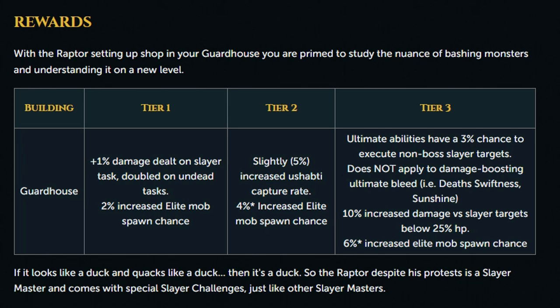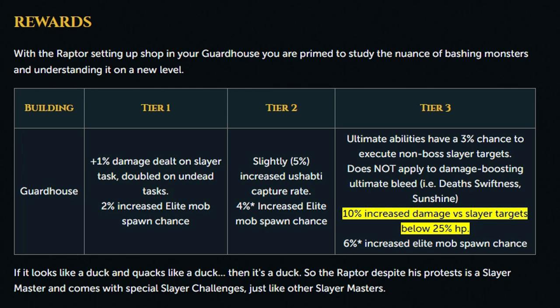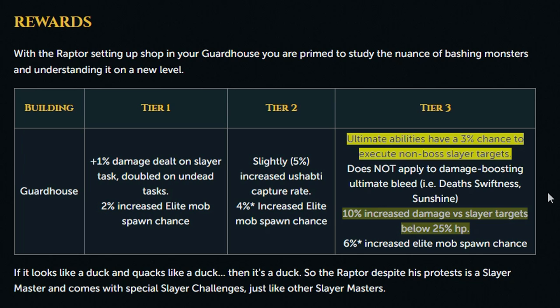The Tier 3 Guardhouse, which will probably require level 90-95 construction, will give you a 6% increased elite mob spawn chance, 10% increased damage versus Slayer targets below 25% life points, and perhaps the biggest buff: ultimate abilities will have a 3% chance to execute non-boss Slayer targets. This doesn't apply to abilities like Death Swiftness or Sunshine, but for something like Meteorite Strike or Omni Power using the Greater Chain ability, that's a massive buff — and it's probably a bigger buff to Magic Slayer than anything else, because it has abilities like Tsunami as well.